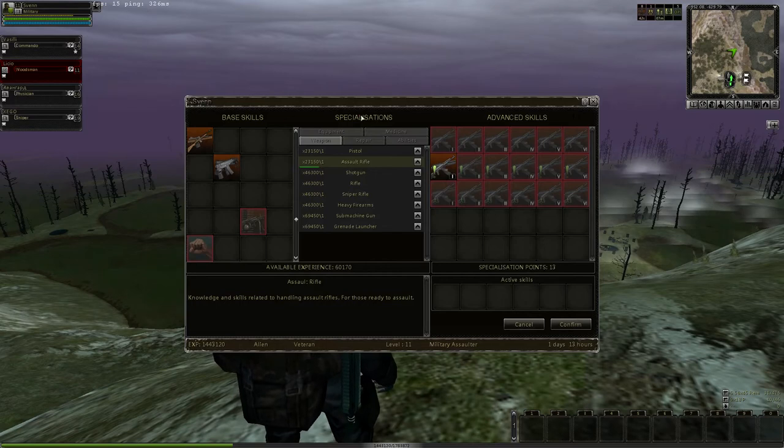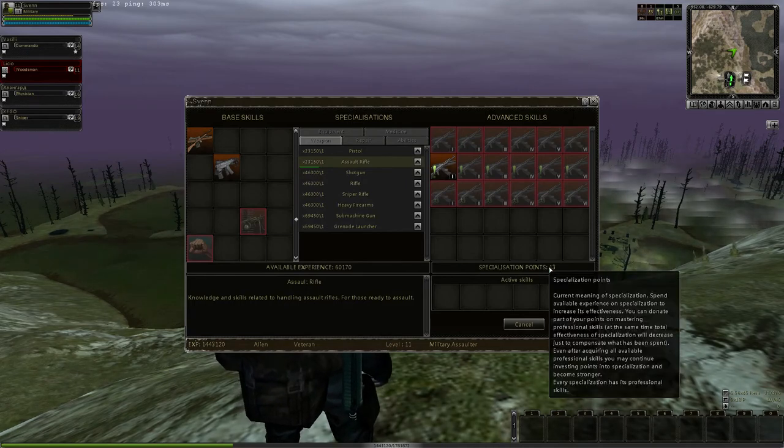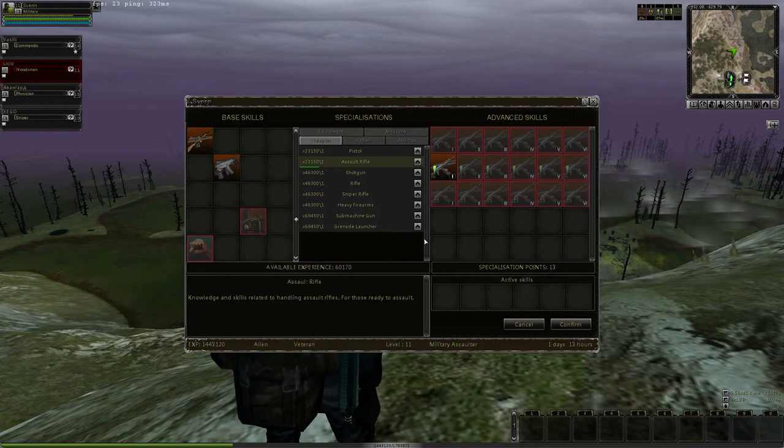Base skills, specs, advanced, available experience, and specialization points — I'm going to talk about all these. When you're done, don't forget to hit confirm, or press escape and it'll ask you if you want to save the changes — click yes. If you're not sure, click cancel.